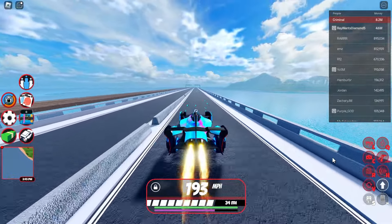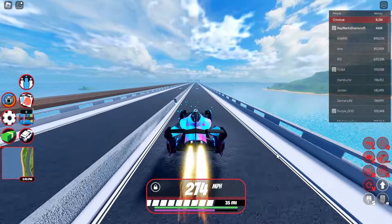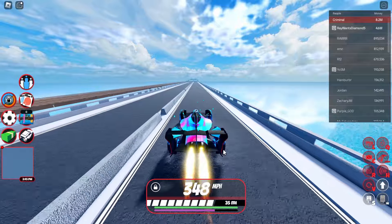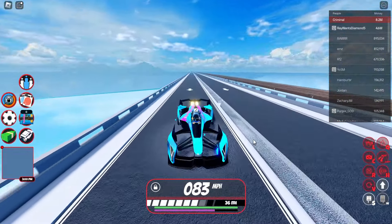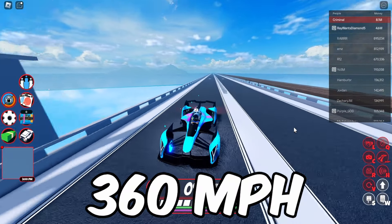Already at 100 miles per hour — this car's acceleration is great. Then it kicks into overdrive and we're already at 300 miles per hour. Approaching the end of the racetrack I got around 360 miles per hour without any rocket fuel. This is really good.